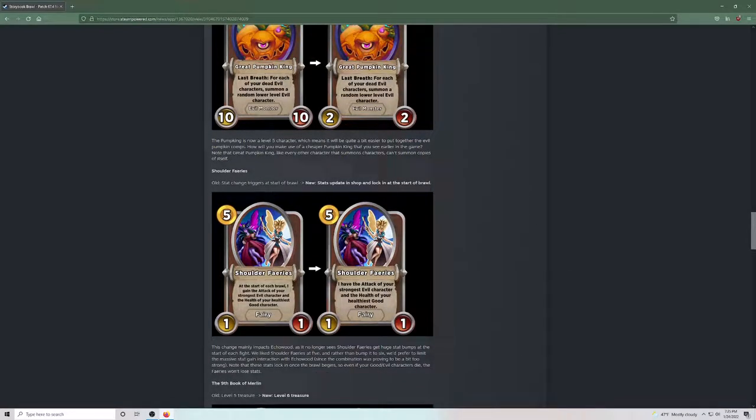Now they're changing Shoulder Fairies. It has the attack of your strongest evil, but now the stats update in the shop and lock at the start of the brawl. So your Shoulder Fairies are basically the same as before, but now they won't see buffs from Darkwood Elder or things that happen at the start of the round. Notably Echowood won't see this get bigger either. This is a nerf to those comps, which is good because Shoulder Fairies plus Echowood was another really tier-one thing to be doing.